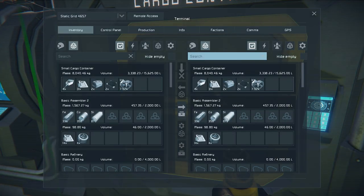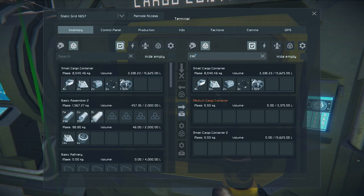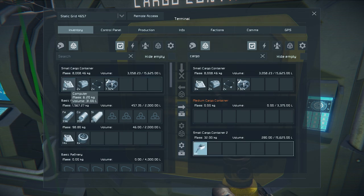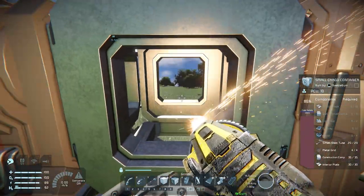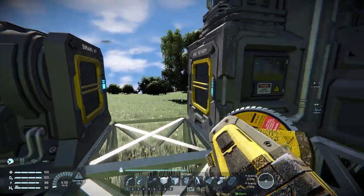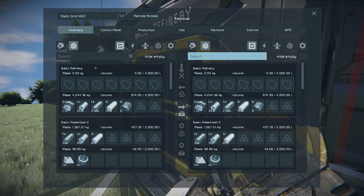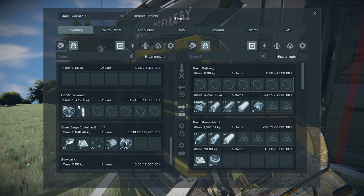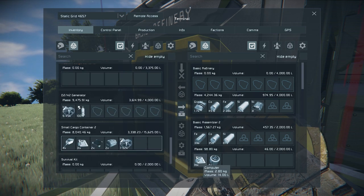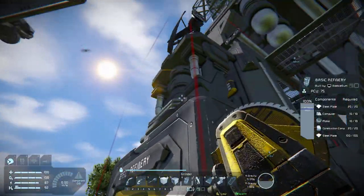First, we're going to build another cargo container on the side here for the moment, giving us a location to move our inventory. Now we're going to move everything over to the other container. This is the cargo container we're connected to — we'll move everything to the new one. Now that we've emptied it, we can grind the old cargo container away. Be aware that grinding away this container will disconnect the assembler from the refinery — so make sure you've already crafted everything you need, or manually bring parts from the refinery to the assembler. The basic refinery is done as well, so let's move everything over and then grind away the basic refinery.